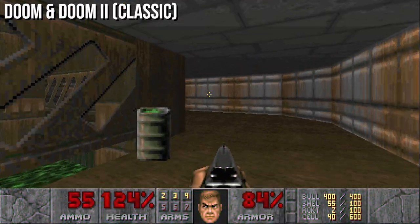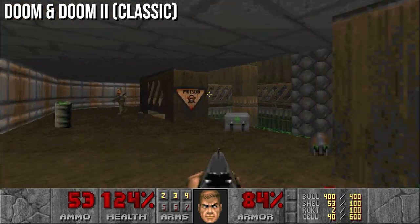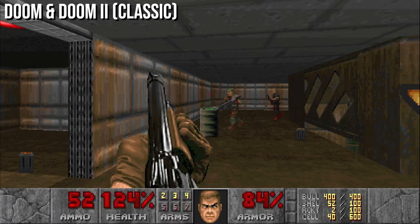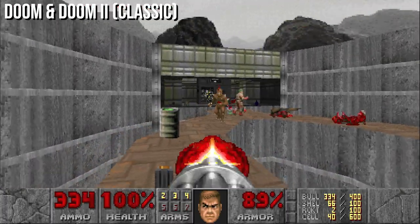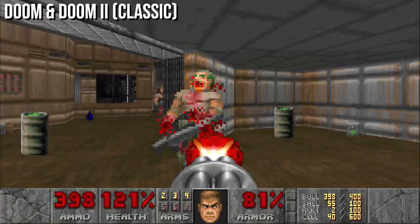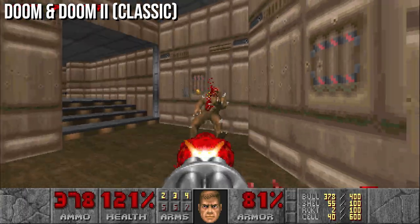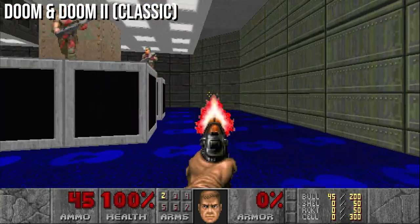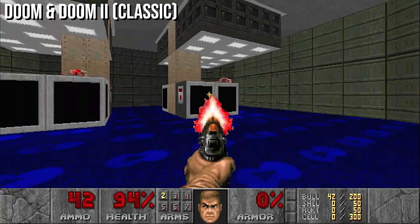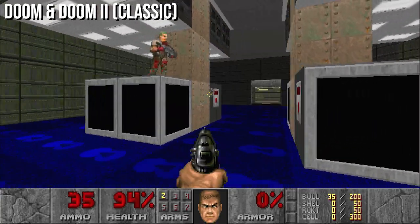Since its release in 1993, id Software's Doom has found its way onto every platform under the sun, but its latest iteration on modern-day consoles is undoubtedly one of the best. Not only does it contain all of the content from the original as well as the Episode 4 expansion, it also benefits from higher resolution visuals, dual thumbstick controls which make strafing and shooting much less of a chore, and four player co-op and deathmatch modes.